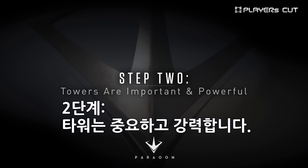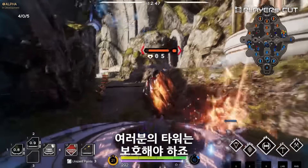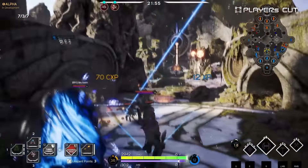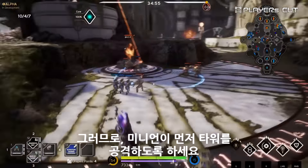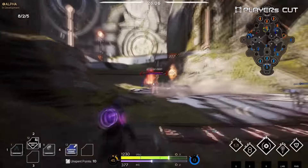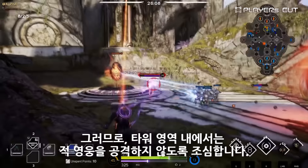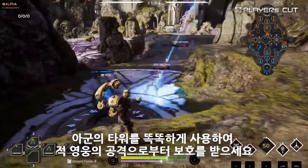Second, towers are important and powerful. The enemy towers need to be destroyed, and your towers need to be protected. Towers are really powerful and can kill you quickly, so let your minions attack first. If you attack an enemy beneath their tower, their tower will attack you, so be very careful not to hit enemies while in their tower range. Use your own towers wisely when you need protection from enemy heroes.